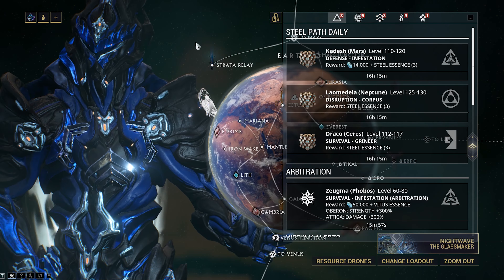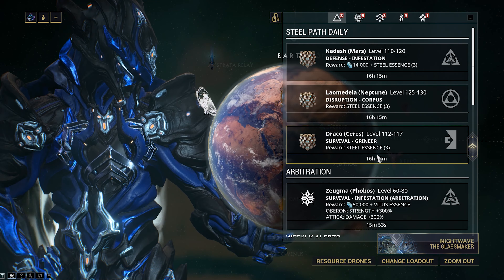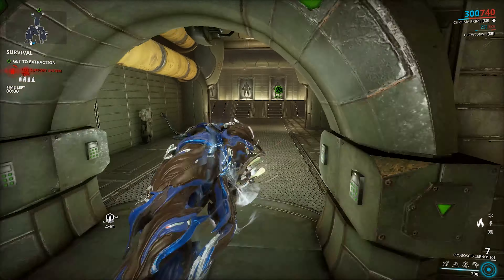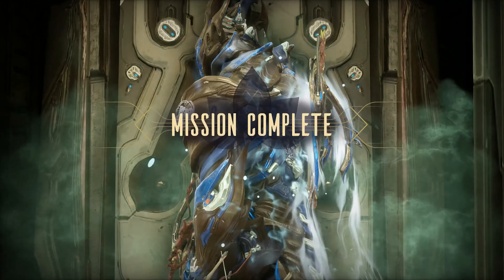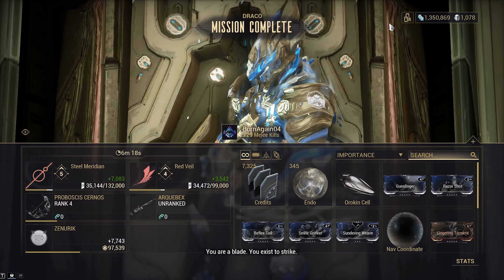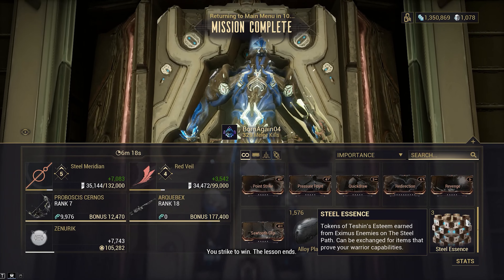Let's start with the Steel Essence change. There'll now be 5 daily missions granting you 3 Steel Essence each, 15 in total. Great way for players who can't stay for longer endurance runs in the Steel Path to get Steel Essence, especially since you don't even need to have the daily mission node unlocked. You can just queue into other players who have it unlocked and team up.